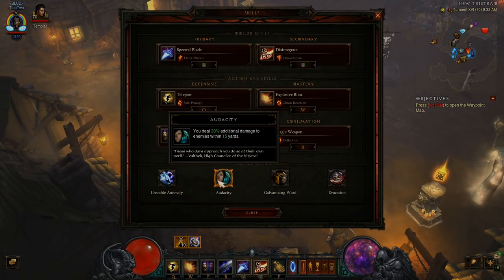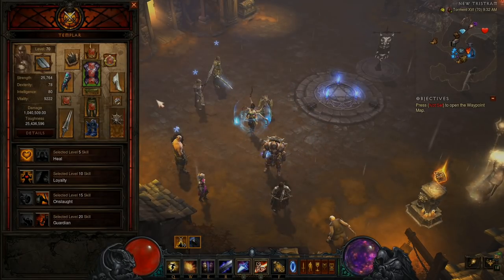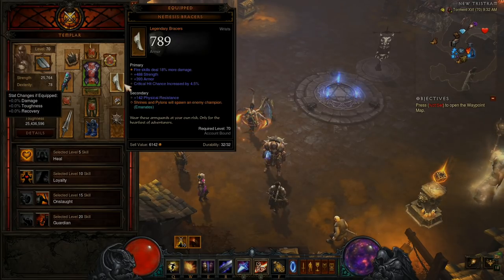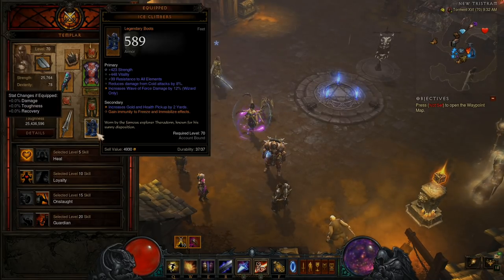But stay close enough for Audacity — that 30% damage is really good. You need to be close enough for EB to do your damage, so don't always go into an Oculus Ring. Try to get the best of both worlds. With all three followers, you're going to want Nemesis Bracers and Flavor of Time, as it's really good.